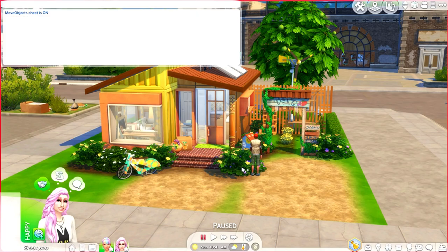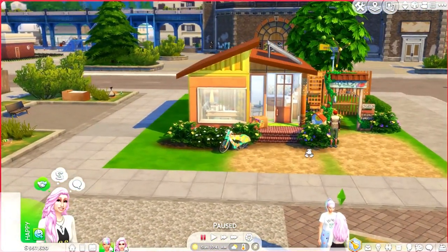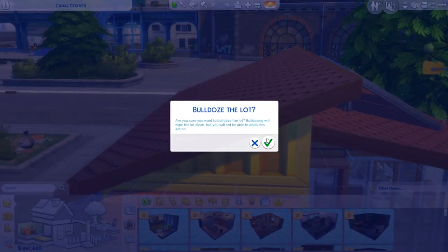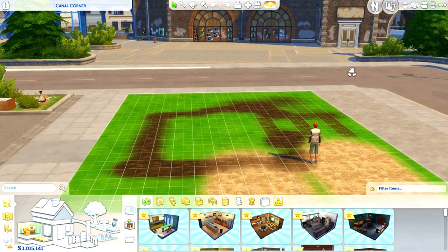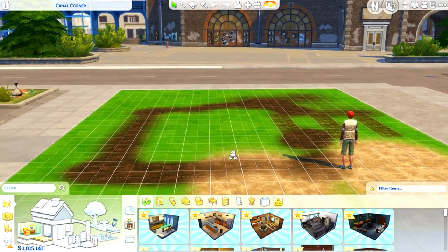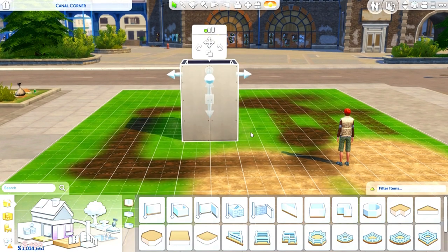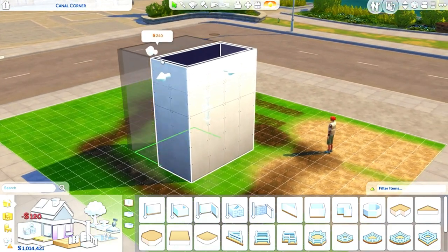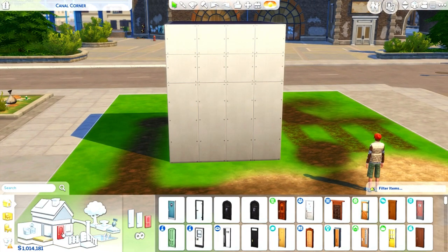I do want to make sure that I have move objects on. Let's go over what we're actually going to be able to do now. Let's bulldoze this lot so we can start over. You're going to be able to add multiple windows and doors together. Let's make it a little bit taller so we have more room, push this back, and get rid of that grid.